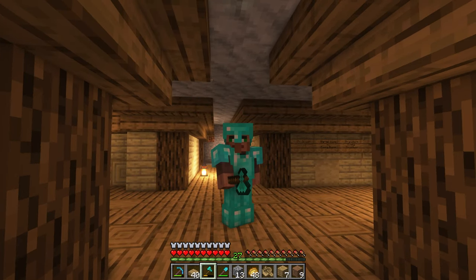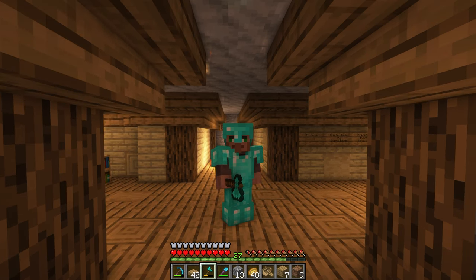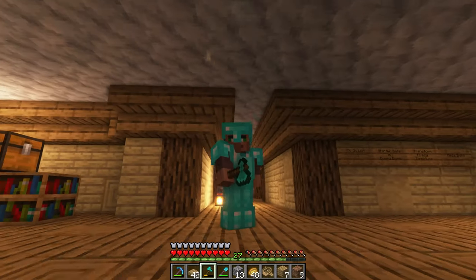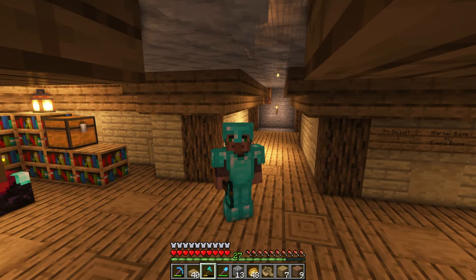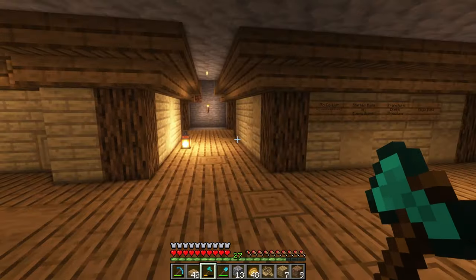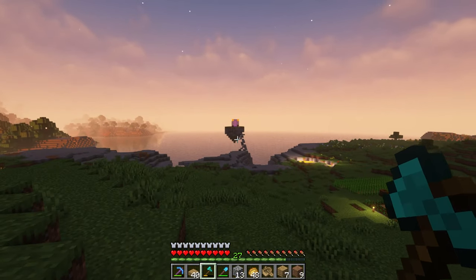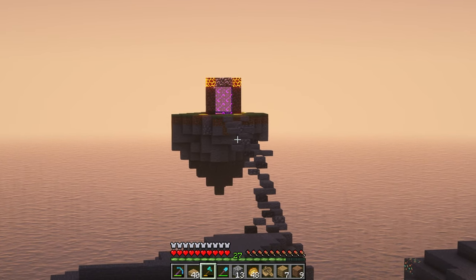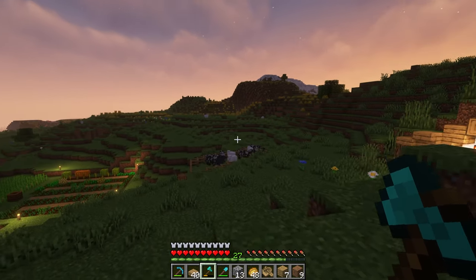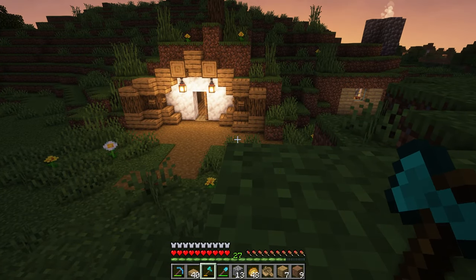Welcome back to the Minecraft Hub channel. Today we are doing another episode of the build guide and we're going to work on our first starter house. We got a comment on the last episode that you guys wanted to see either a desert or a mesa biome starter house, so our first mission is to find a desert or mesa biome. This hobbit hole will be our base of operations throughout the season. We'll gear up, grab a boat and some blocks, and head out to find a desert.